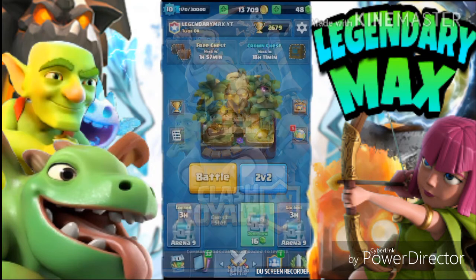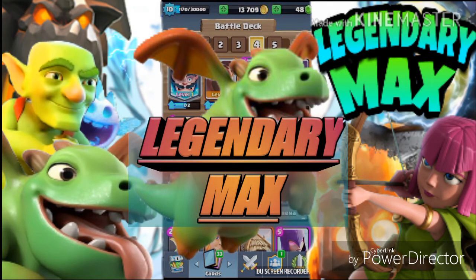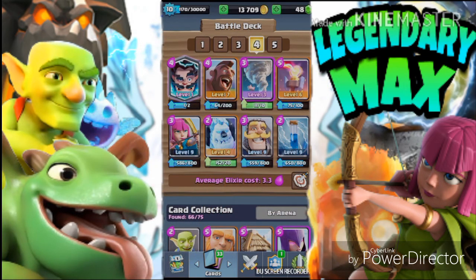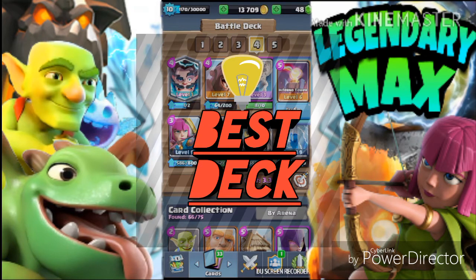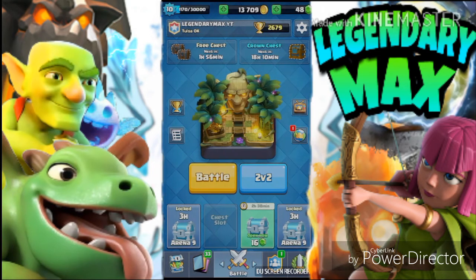Hey guys, welcome back, it's me. Today I have an awesome video for you guys - an Electro Wizard deck. It basically consists of the Electro Wizard, the Hog Rider, the Tornado, the Inferno Tower, Archers, and the Ice Golem. It's a 3.3 elixir deck. I did do a replay on it so let's get straight into that.